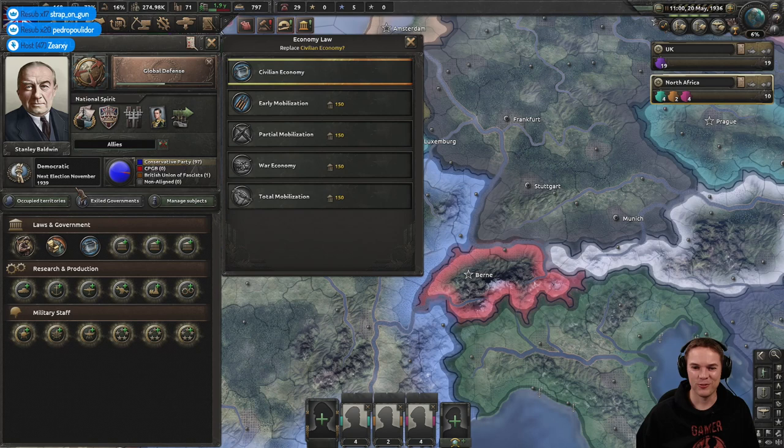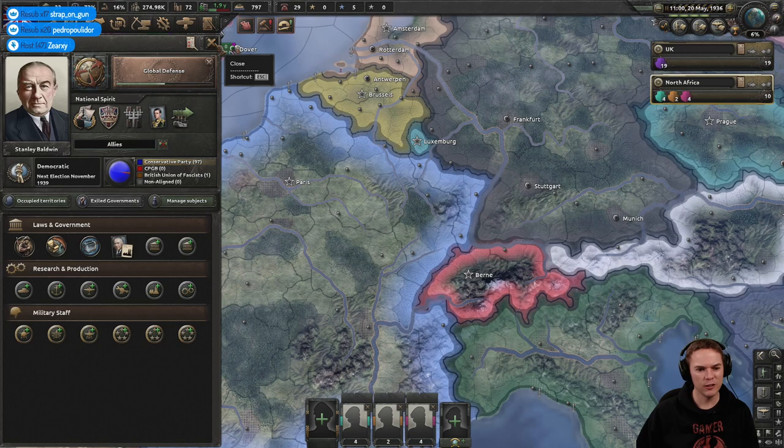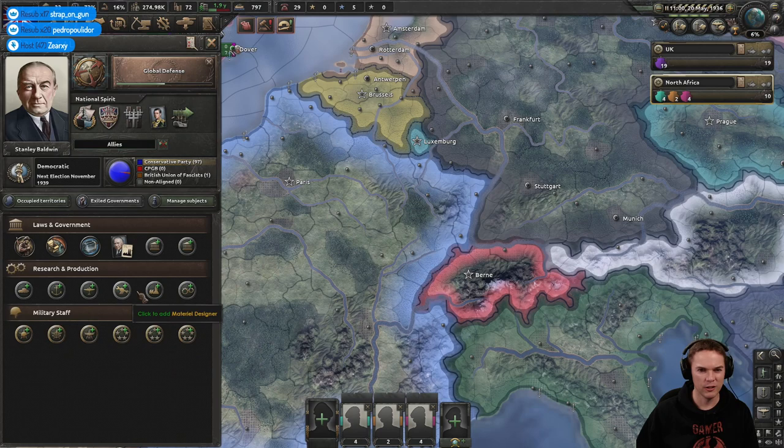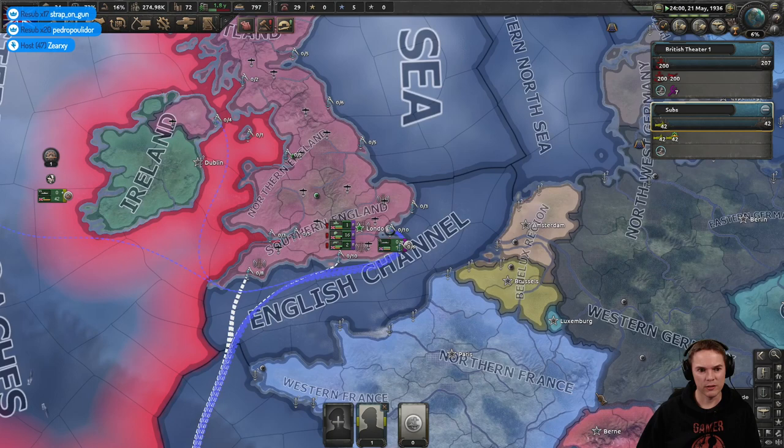If you play Switzerland and don't help the Germans, you might find yourself living inside an expanded Germany pretty quickly. For political advisors, there's an industrialist — military factory and dockyards — let's go for that fellow, it helps get them built faster. There are loads of good options for adding military staff, chief of the air force, and loads of different ways of playing it. There's not necessarily any right or wrong way — just different — and I love that in games.